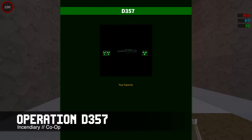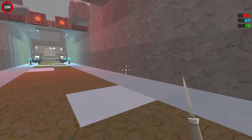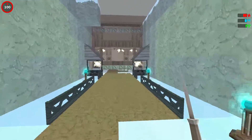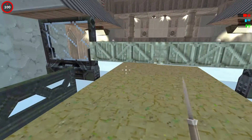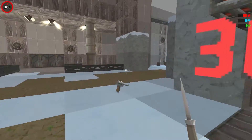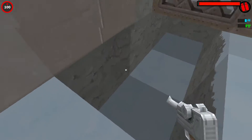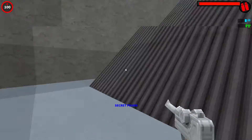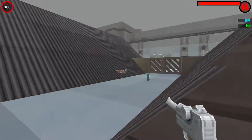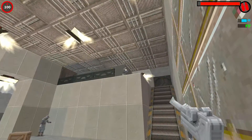And this is Operation D357 by Incendiary. This map made me feel like I was in a spy movie — I was definitely a spy trying to infiltrate a secret facility, and apparently I had a mission to get a special weapon so I can defeat this group. That works pretty well. This map has secrets, and quite a lot of them. It's not just the one I just showed you.